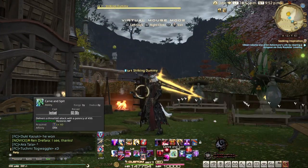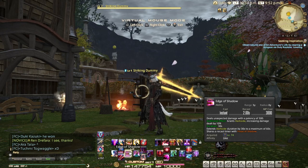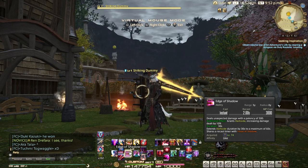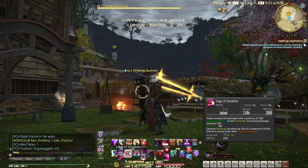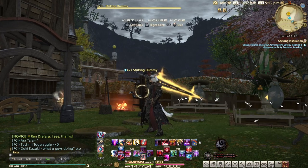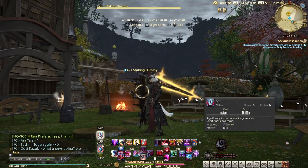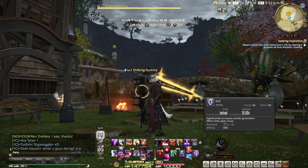The things on your main cross hotbar should typically be attacking powers — anything you need regular access to. You don't want those on the back hotbar because it's a pain to access. Whereas a buff you use every 90 seconds may as well sit on the back. I do the same with Sprint or Grit — your tank stance — since you don't need to turn it on and off very often.